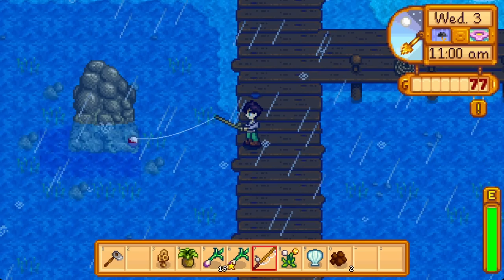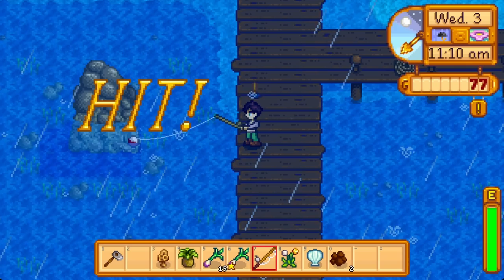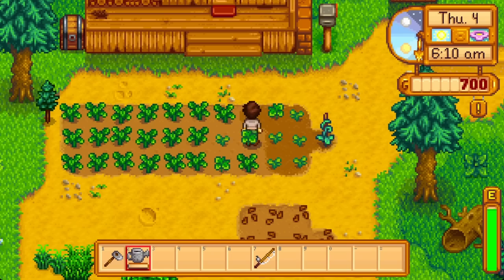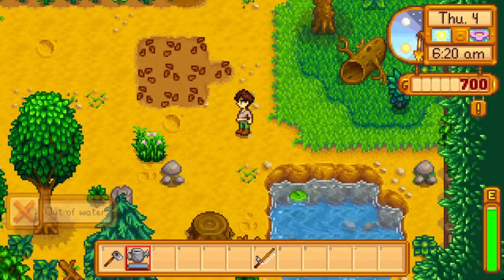Avoid fishing in the rainy river because catfish will be uncatchable at this point — instead the beach is nice since if your inventory fills up you can sell fish straight to Willy. Spring 4 is Kent's birthday, but who is Kent? Fish is a strong early game cash source but it doesn't scale how farming does. If you ever find a bubbling spot, drop everything and fish like your life depends on it, especially this early on.